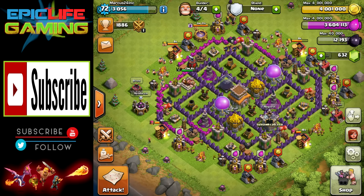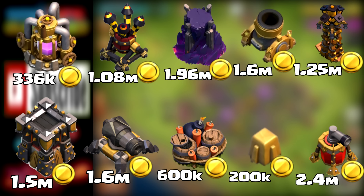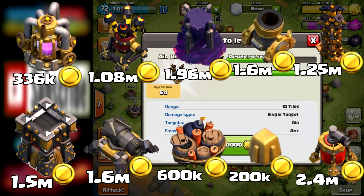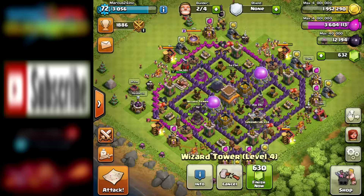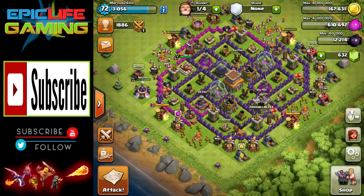Now that we've finished all of our attacks, we need to spend our loot efficiently. Let's start with our gold upgrades. I'd really love to spend all my gold upgrading one wizard tower to max, but then we'd have too many builders being lazy. I'm not going to push off the air defense upgrade anymore — we'll go ahead and get one upgraded. That leaves us a little under 3 million in gold. We'll also upgrade another Wizard Tower to level 5 for just under 2 million, then get one cannon upgraded, leaving us with a little under 200,000 gold. We used 3 of our 4 builders.